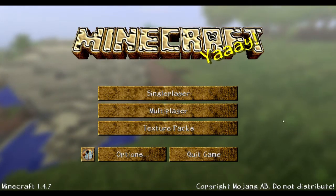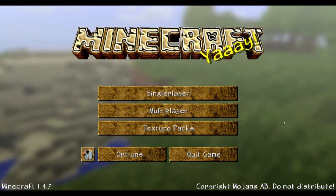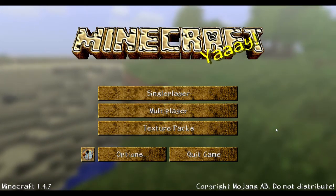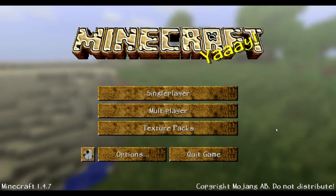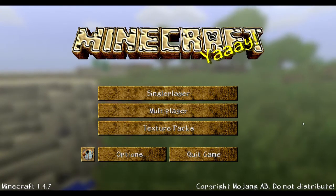It's more on the realistic side and it's really nice. But before we begin, you do need MC Patcher and it's very easy. All you have to do is download it, run it, make sure you check off HD Textures and HD Font and patch it, and you're good to go.